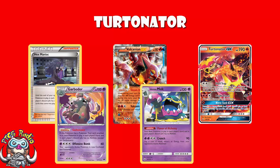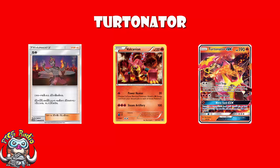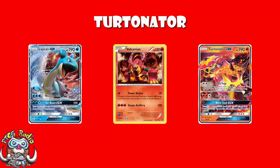You should also consider Baby Volcanion here, but Power Heater is too slow — you don't want to be using Baby Volcanion to attach energy from your discard. The better use for Baby Volcanion here really is as a non-GX attacker, especially if you can get a cheeky KO on some water decks — maybe using free Steam Ups to KO a Lapras with a one-prize attacker.